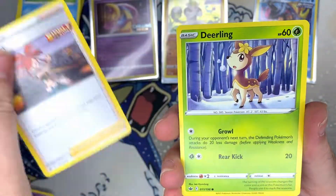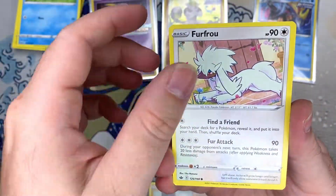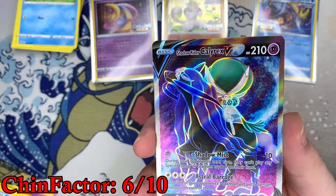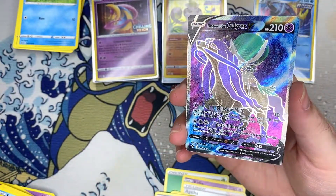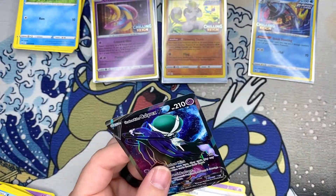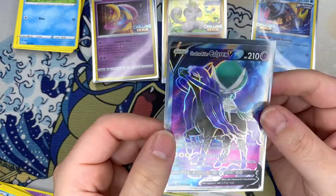Agatha, there's a Flannery — surprisingly no full art trainers. But oh dude — we got another full art! This one is Shadow Rider Calyrex, so we've got both of them now — no alt arts, just the full arts, but we'll take that.